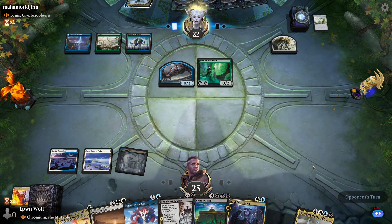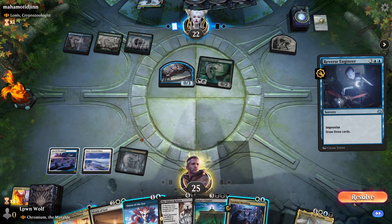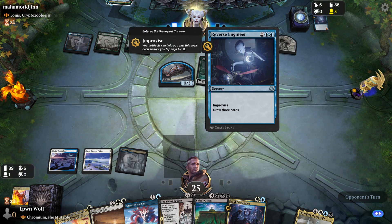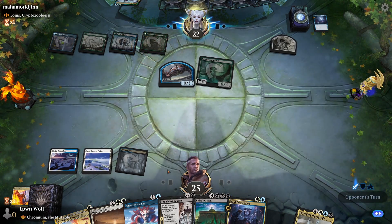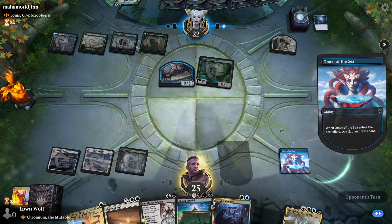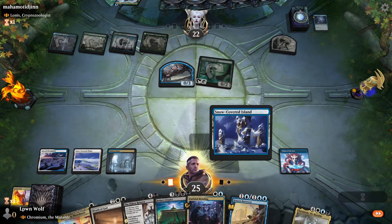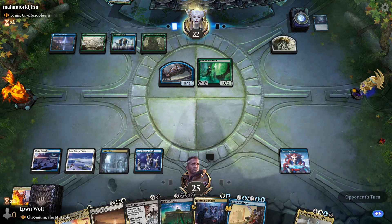We need a land for Wrath of God so Omen of the Sea is preferable here. Reverse Engineer — draw 3, that's powerful. You can improvise artifacts too? Wow, that's awesome in that deck. Let's go for the Omen and hopefully hit some lands on top. We'll go for the Islander rather than the Gate for now. I'm not going to Wrath of God yet — I still want them to load the field a bit more.